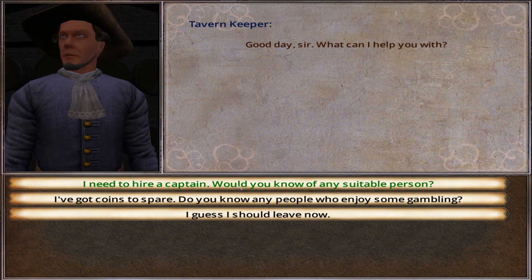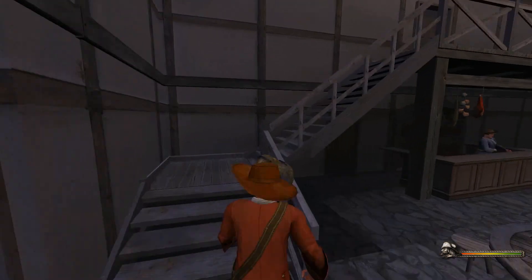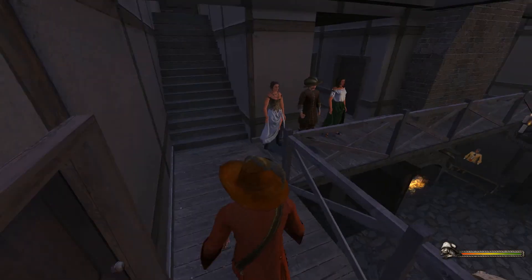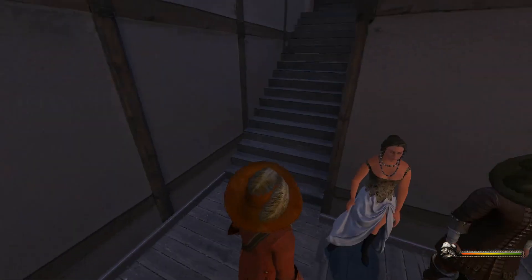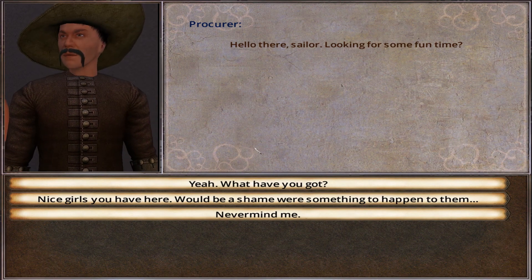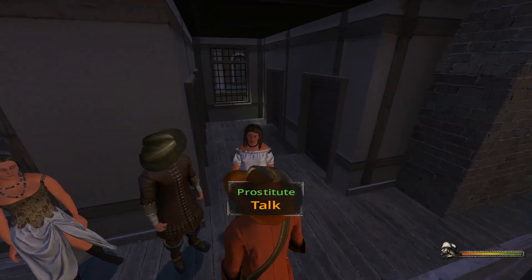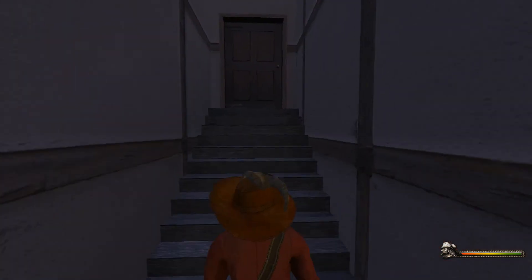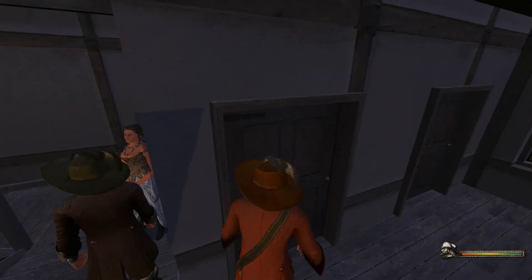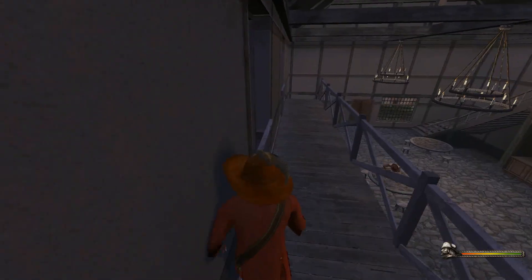I need to hire a captain — no I don't. Oh my goodness, are those whores? Yes, it looks like there's actual prostitutes here. Look at the nice little leg up. A procurer — hello there sailor, looking for some fun times. Nice girls you have here. Not interested at the moment. Is there a way upstairs? No. Any doors we can open? We can jump, we can probably jump down — we don't want to hurt ourselves.